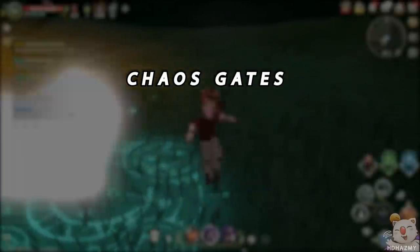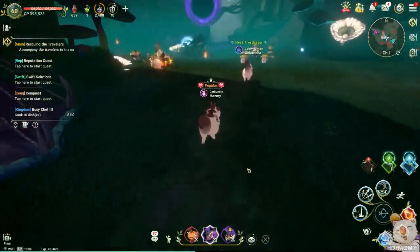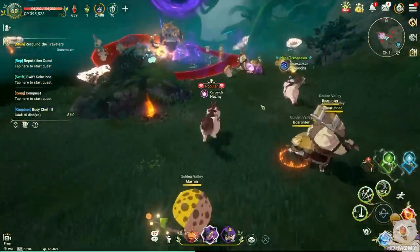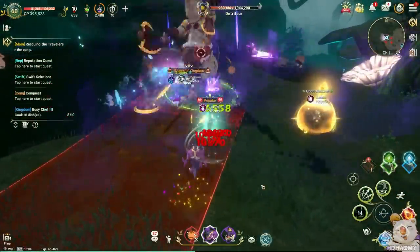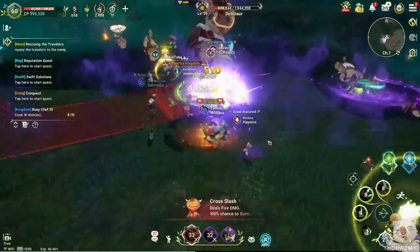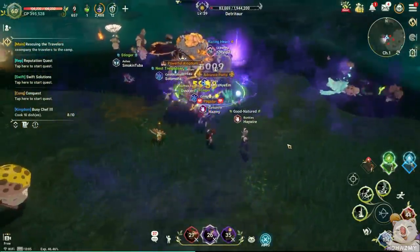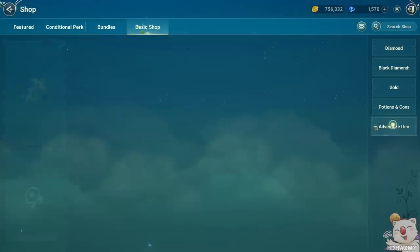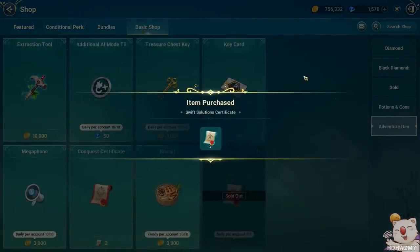The last tip is ignoring chaos gates. Chaos gates are random events that happen in different areas and channels of the game world, spawning angry chaos monsters you can fight out on the field. These events are announced by the game, and you can also check your world map to see if any event is currently going on. Chaos gates are important because they drop purification medals and torn swift solution certificates. Those certificates can be exchanged for tickets to do more daily quests — more experience, more rewards.